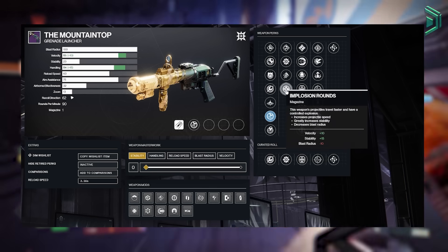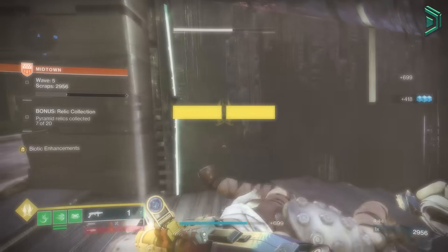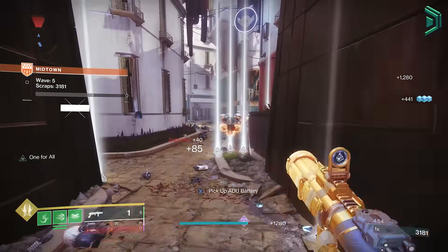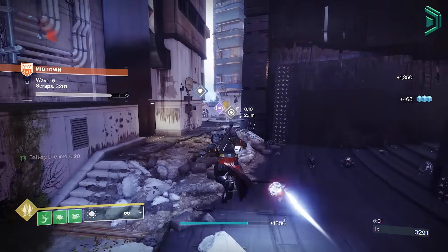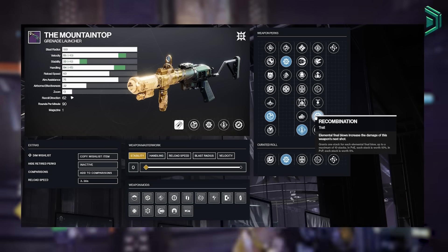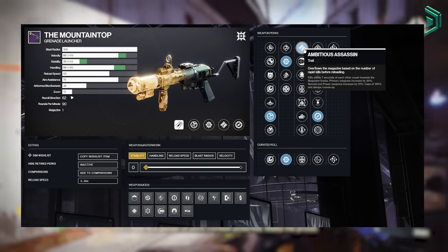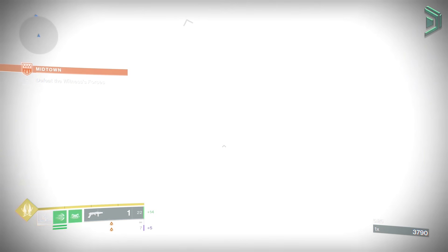For your PvE god roll, I'd go for Quick Launch, Spike Grenades, Autoloading Holster, and Recombination. With Autoloading and Recombination it's the perfect pair to run and gun while sneaking in extra DPS. You swap to your Heavy, do some DPS, swap back to Mountaintop, launch a shot, then swap back to your autoloaded Heavy and repeat — especially effective with double Autoloading weapons in Kinetic and Heavy slots. The alternative is Overflow and Recombination if you don't care about the auto-reload. Other good options are Ambitious Assassin in slot one and Harmony or Frenzy in slot two, though I don't feel it's worth losing Recombination.